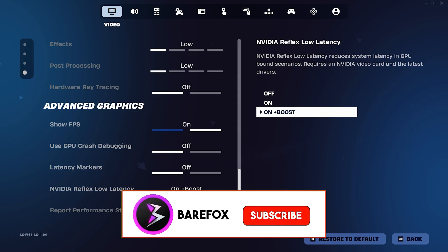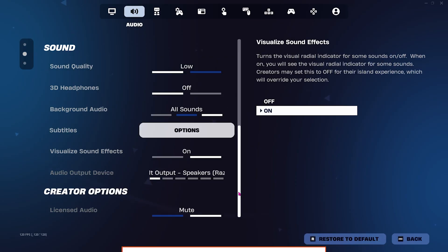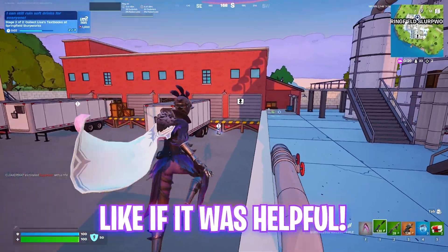Head over to Sound and make sure the Sound Quality is set to Low. Click Apply, then restart your game once to see if everything is fixed. That was it for this video — I hope I could help you out.